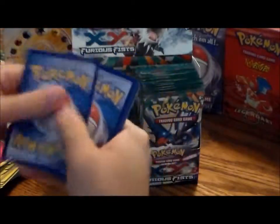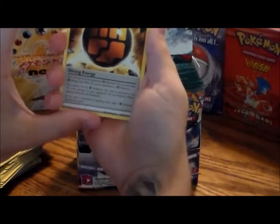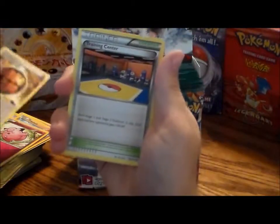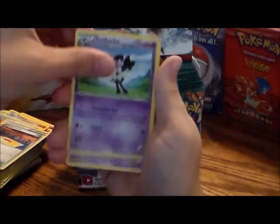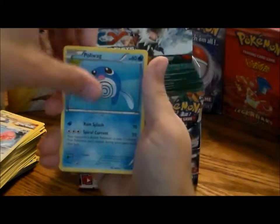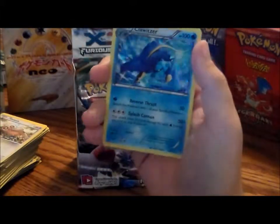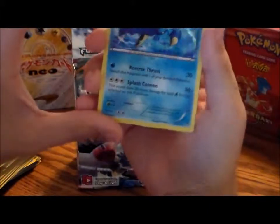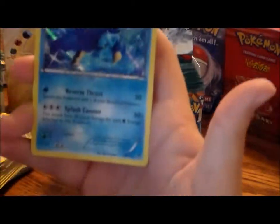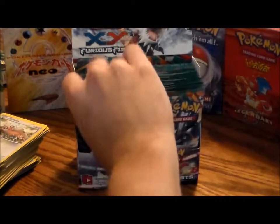One, two, three. Nice — a Strong Energy card, that's for Fighting type. A Training Center, Gothita, Makuhita, Lickitung, Poliwag, Slakoth, a reverse hollow Karina trainer, and a hollow Clawitzer — very nice pull. Let me zoom in: I always use Clawitzer in X and Y. Great artwork.